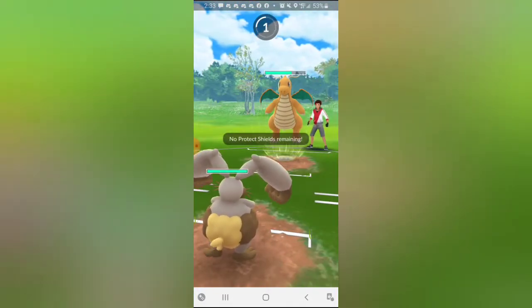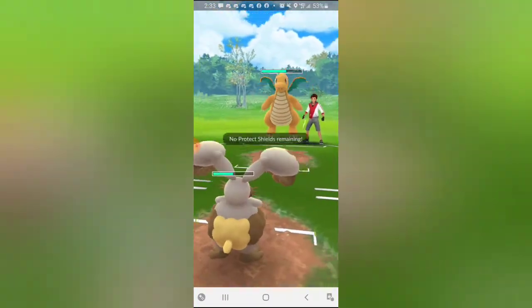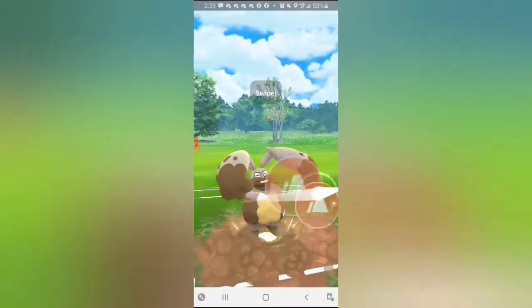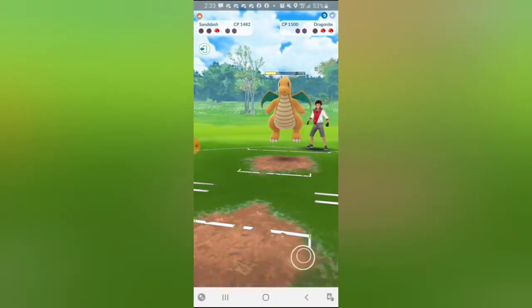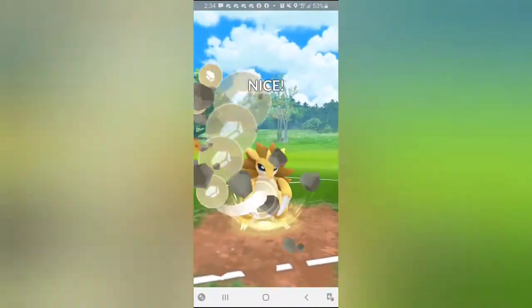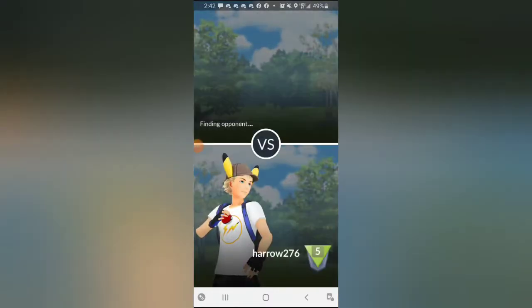Dragonclaw is going to KO, so I come in with Sandslash then sack-swap to Diggersby since Dragonclaw does less damage there. I try to go for Earthquake since I might only reach one move. I get to the Earthquake but I probably could have reached two Fire Punches, which would have done more damage. Dragonite gets to a move - Dragonclaw nearly KOs - and even though Rock Tomb does super effective damage and takes out the Dragonite, they still have a whole other Pokémon in the back. It's a charmer. Top-left GG - Sandslash does not like charmers, ladies and gentlemen.